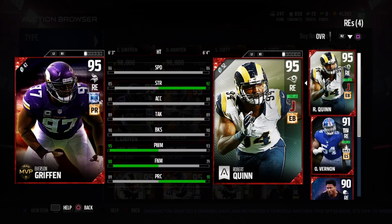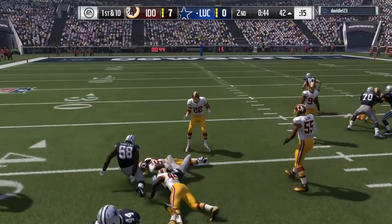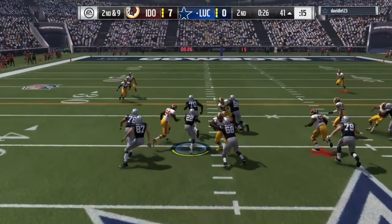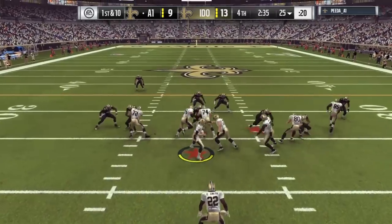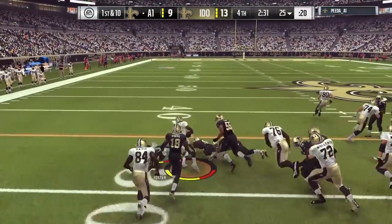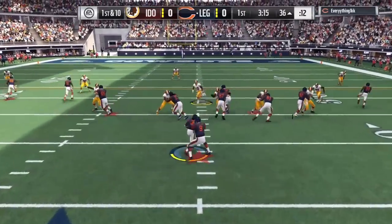What we're going to do next is take a look at some film to see if Robert Quinn has worked that price tag in the Auction House. When it came to stopping the run, Robert Quinn was just like most 4-3 right ends. As you can see, he's getting pushed back, and then on the next play he's going to be able to stop the run — that's par for the course. You don't really want to depend on him every single down to stop the run. It's going to be 50-50.